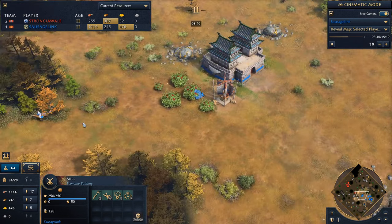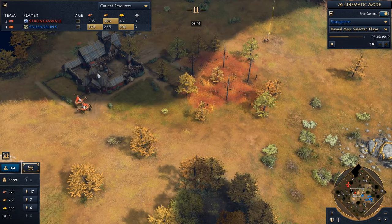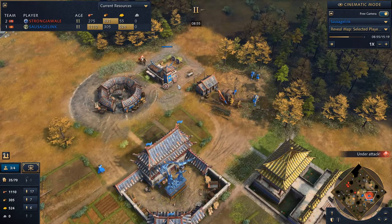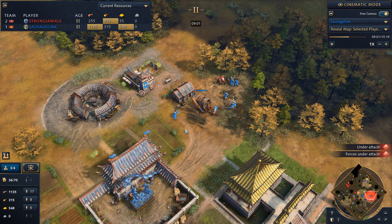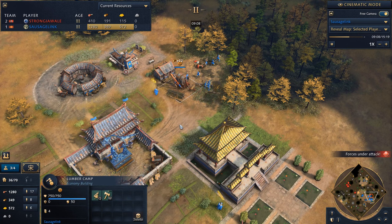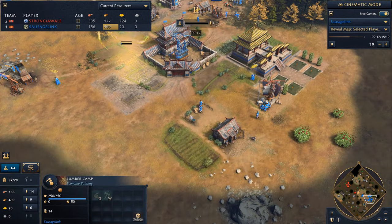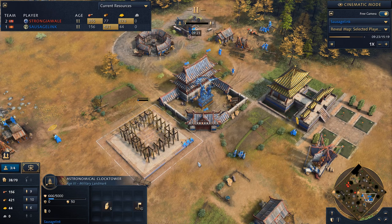We have been accelerating towards the Castle Age — just rallying a lot of villagers to food. With the mill and the Imperial Academy affecting the mill, just look at how much gold is here. Really, this one Imperial Official grabbing up the gold from it — we should be able to make it to the Castle Age in no time.